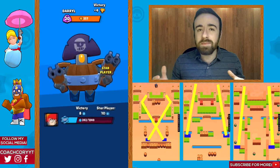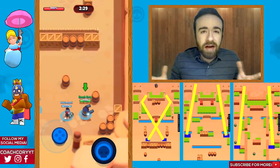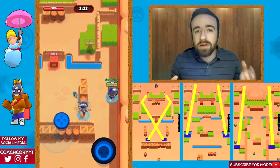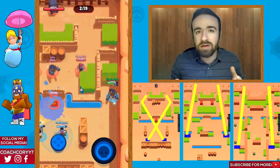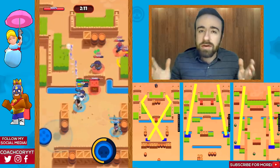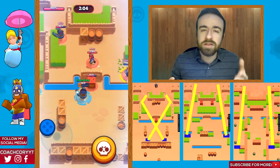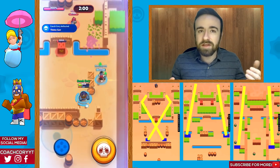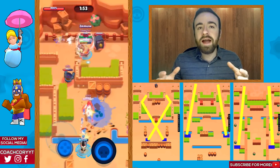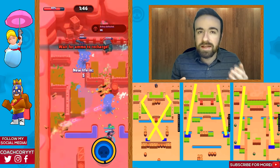Supering in as much as possible is really gonna help your teammates deal a ton of damage to the safe. Daryl has a lot of health and close-range damage, so supering in right next to the enemy and the safe is a huge threat — they're gonna put a lot of attention on him, which allows your teammates to deal damage to the safe. If you can't build your super at all it'll be hard to be aggressive, but getting it back enables your team to make big pushes. If you super in and the enemy ignores you, deal as much damage to the safe as you can. If they come for you, try to stay alive and get your super back to allow your teammates to deal damage.